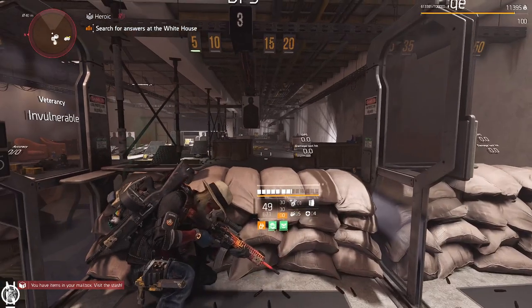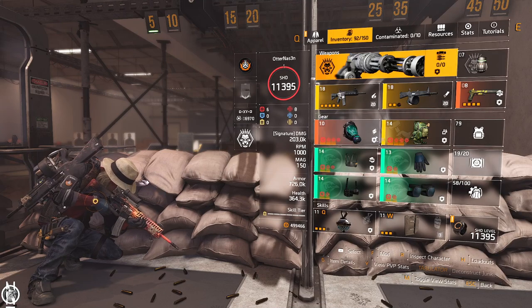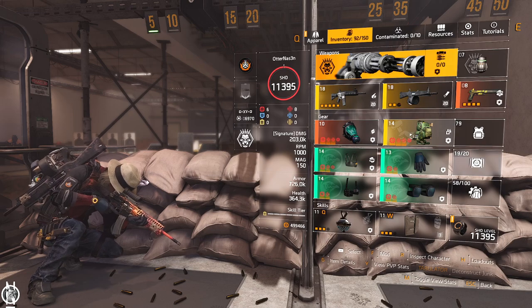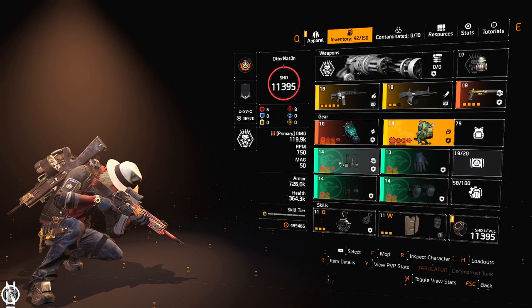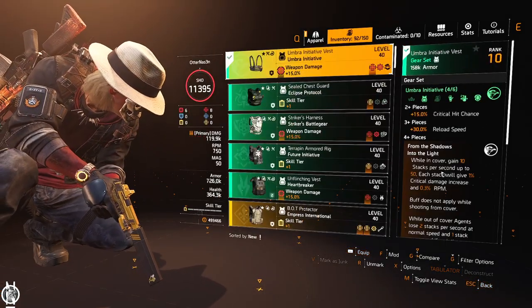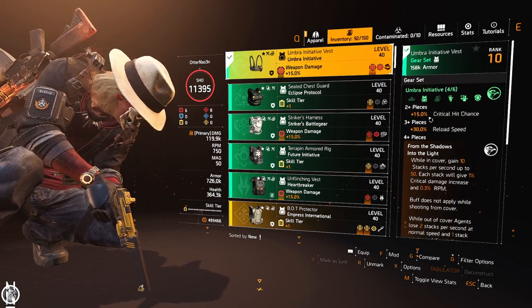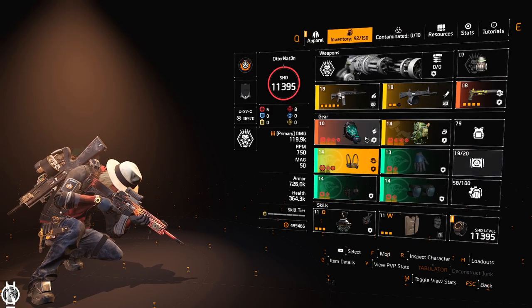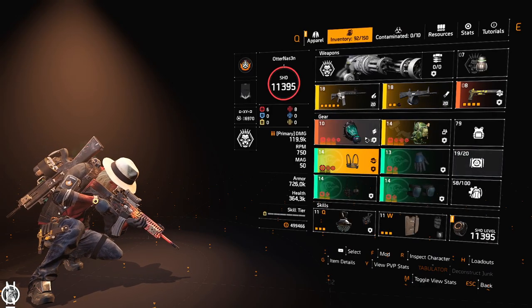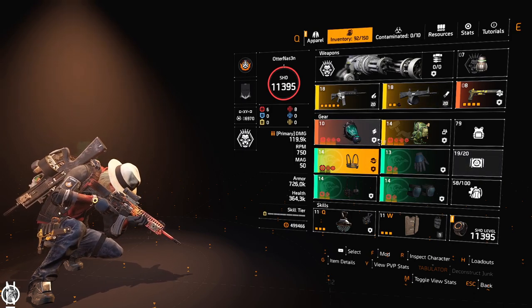So what you get here is a maxed out set. It has crit chance and crit damage everywhere. We run the Coyote mask and the Cheska backpack for crit chance, with crit damage and headshot damage. All the other Umbra set pieces are on crit damage, so you don't need any crit chance rolls on those because you already get the 15% crit chance from the set. This gear set, in my opinion, is kind of a waste if you play with an SMG because SMGs give you another 20% crit chance and you go way above the cap.